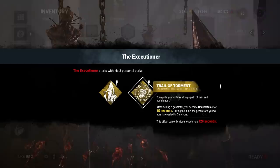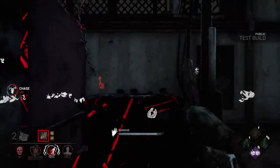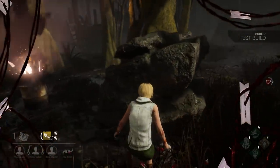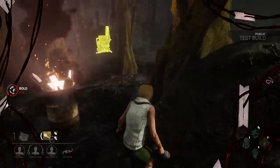His second perk, Trio Torment, allows him to become undetectable after kicking a generator. This perk is better than his last, but still underwhelming. While it can let you catch survivors by surprise, it has a really long cooldown and an almost counterintuitive drawback of revealing the generator you kicked to all survivors, putting them on high alert for a sneak attack.